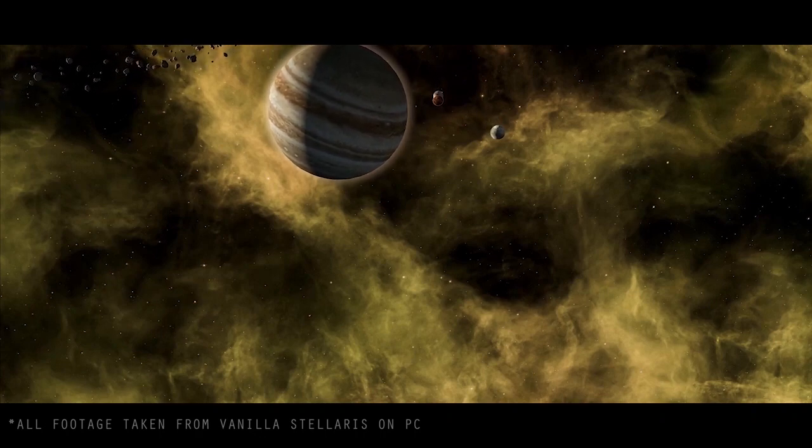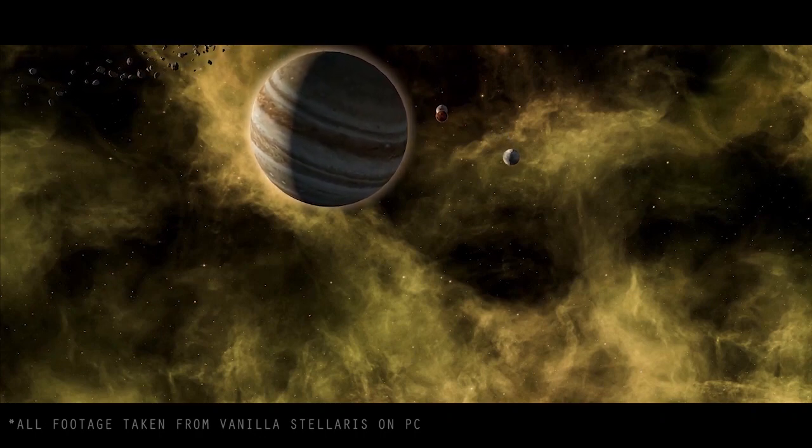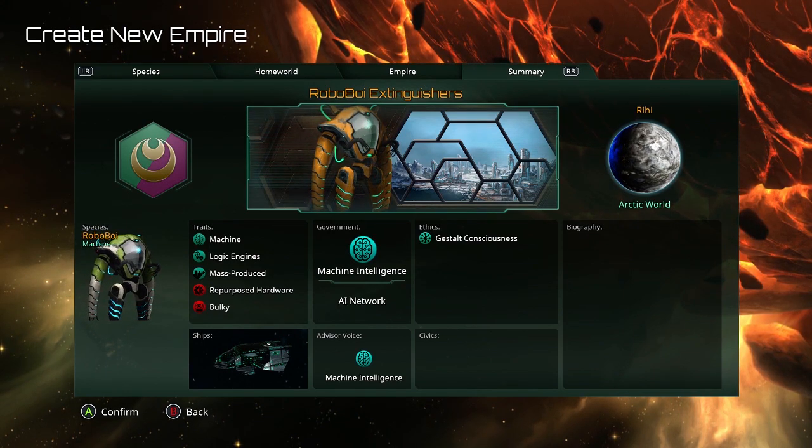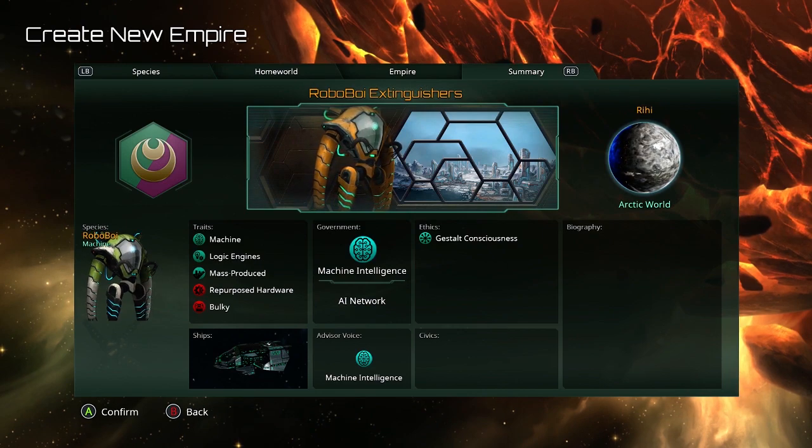What's up guys? It's Ryantium here and today we are back once again in Stellaris Console Edition taking a look at Synthetic Dawn. More importantly, the Roboboy Extinguishers are back.